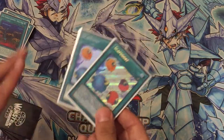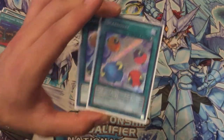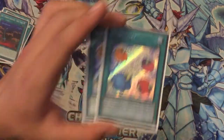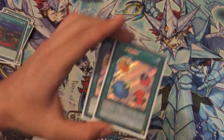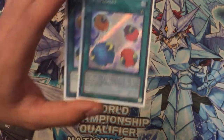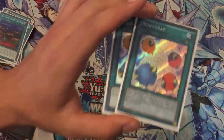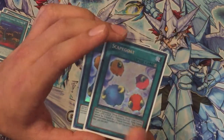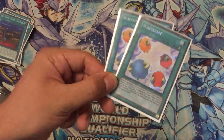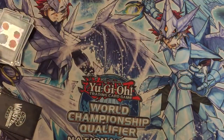For the traps, two Scapegoats. Scapegoats are just insane in this format. Since the Link format came to the TCG, this card is pretty good. Scapegoats let me win a lot of games — you just activate in the end phase and, when you have just a Lycoris on the field, you use it and do all the Link combo. I think it's one of the best cards. I don't know why it's at two; I think it could be at one, but we should use it a lot more.